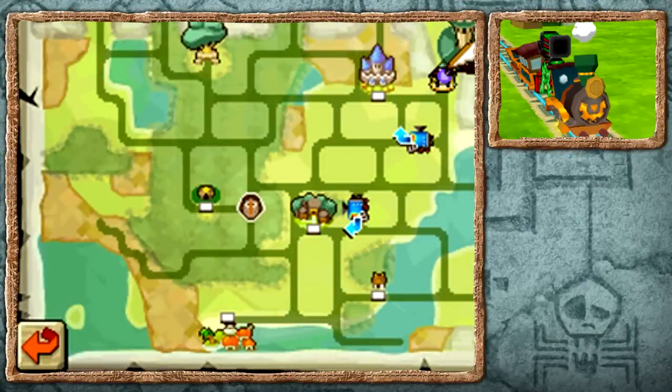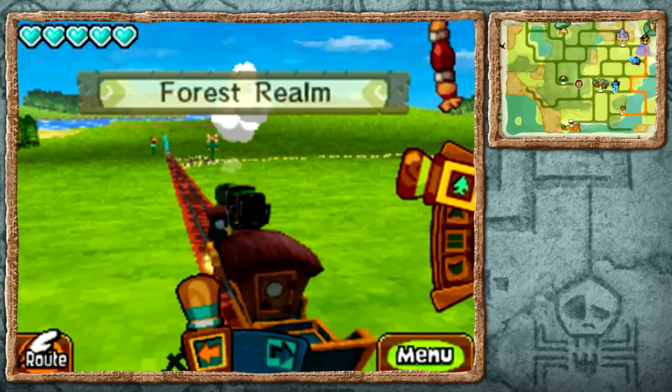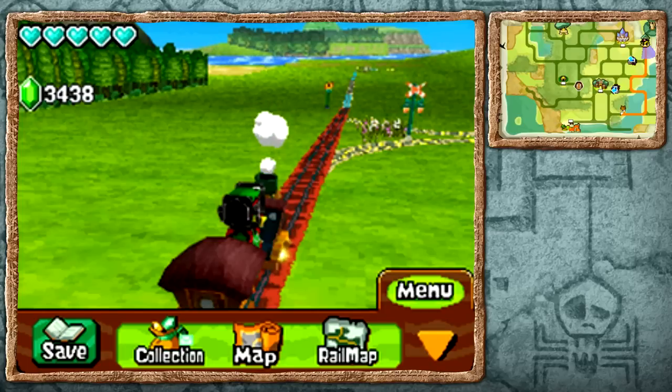Hello everybody and welcome back to Let's Play The Legend of Zelda Spirit Tracks! I'm Zelda Master and in this episode we're going to be making our way to the sand slash desert realm that is located within the ocean realm. In the previous episode we got ourselves a new forest jam from Ann Jean after all the crazy things that happened with the cutscene with Maladus being resurrected and all, but we're going to get into that later.